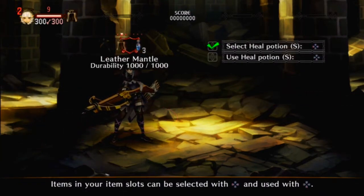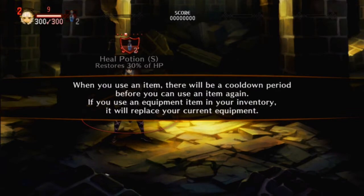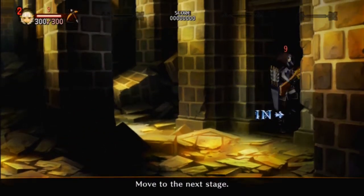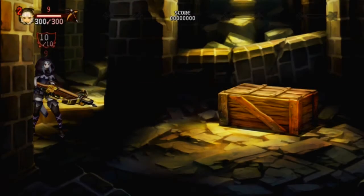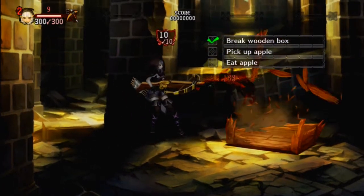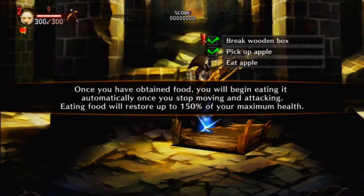Select a heal potion. The durability's gone down on my bow — it's worse than bloody Dark Souls. When you use an item there will be a cooldown period before you can use it again. If you use an equipment item in your inventory it will replace your current equipment. Food will sometimes appear when you defeat enemies or destroy containers. Once you have obtained food you will begin eating it automatically.